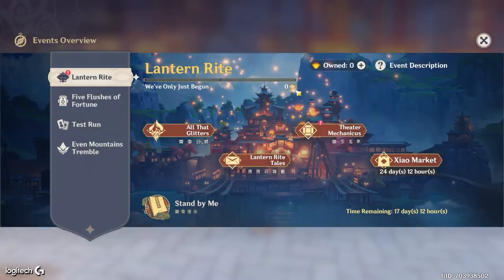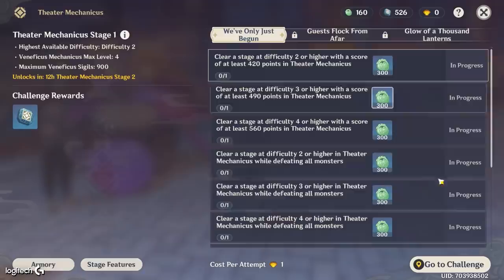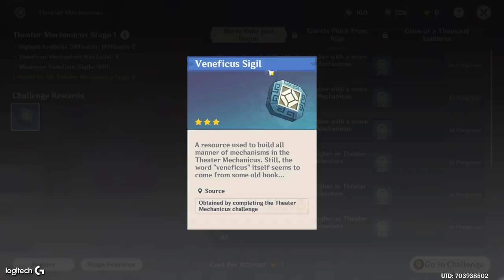The Theater Mechanicus is what we're going to be talking about in this video. This is actually one of the stages of the Lantern Rites Festival. The Theater Mechanicus is — let's call it the tower defense mode, or the Plants vs. Zombies mode, because a lot of people don't actually know what tower defense is. Essentially, you have a little portal you need to defend and you need to stop enemies from going inside of it.